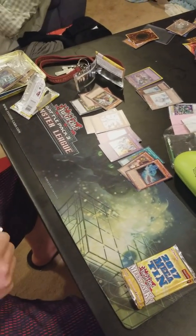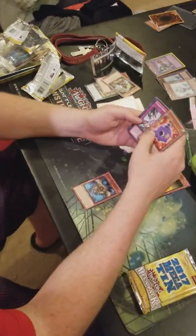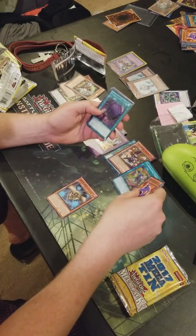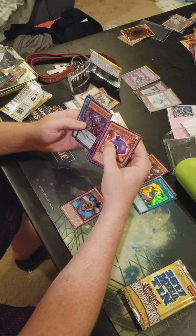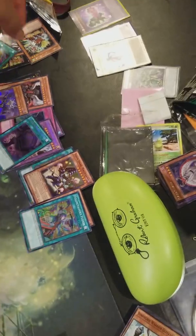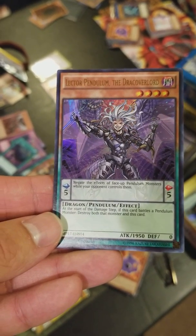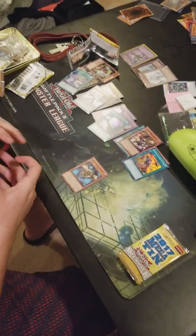We're going to need those DMV ones to play. Toon Dark Magician is tempting me to make toons, regardless of how much Toon Kingdom costs. Is Toon Kingdom the new Toon World? Basically, yeah. Foolish Burial Goods — that's pretty cool. What the hell is that? Pendulum the Draco Overlord — never even seen that card before. Is it good? No. Could it go in your deck? No. When you've never seen it, you're in trouble.